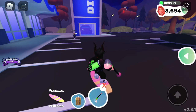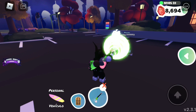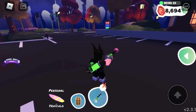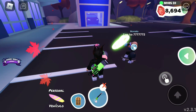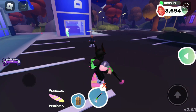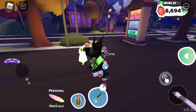Bueno, ahora pasemos a cazar fantasmas. Si notamos, estamos en un servidor público. Una de las desventajas de cazar fantasmas en un servidor público es que los demás jugadores también estarán cazando fantasmas. Lo desventajoso es que si otro jugador caza el fantasma que nosotros íbamos a cazar, ya no podremos cazarlo y tendremos que esperar que un nuevo fantasma aparezca en el mismo sitio. Y así nos demoramos mucho en la caza de los fantasmas.